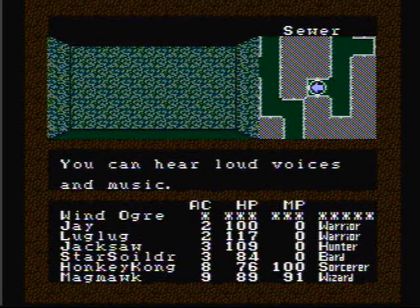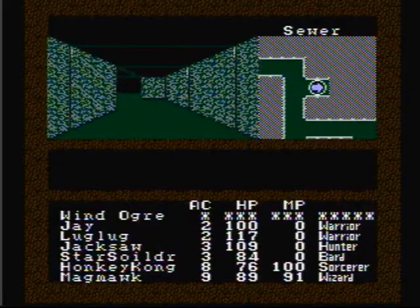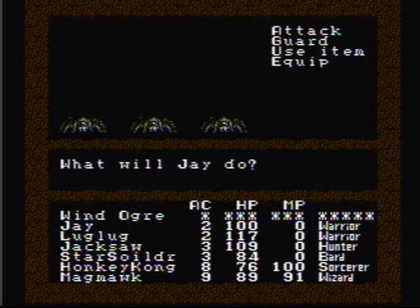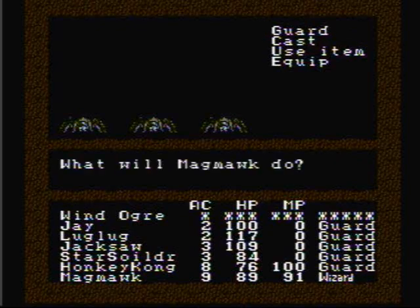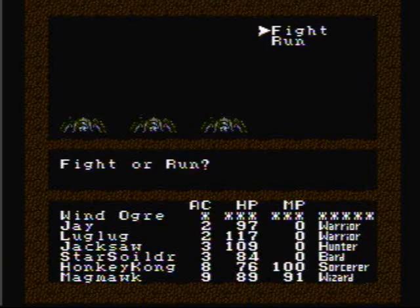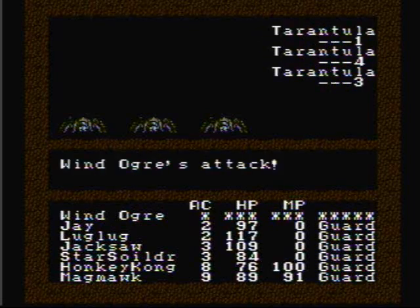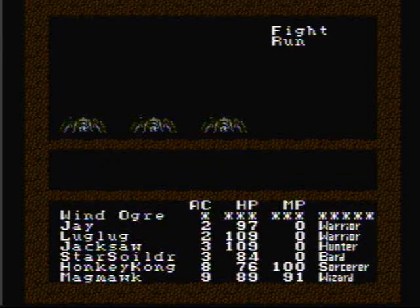Upstairs is the Adventurers Guild — you can hear loud voices and music. Hell no, I'm not fighting eight tarantulas; they'll mess me up. So I'm gonna run. I couldn't run, so now I'm gonna guard and then try to run the next round. Finally, we got away.